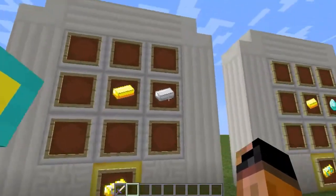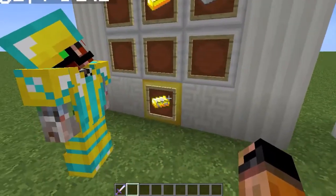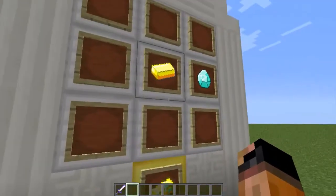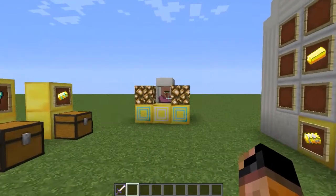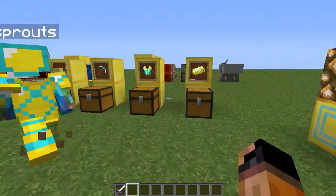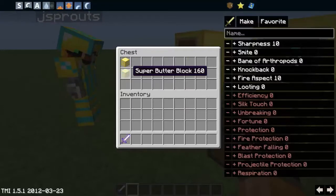Anyway, basically what this mod does: you can add iron or diamond to butter and make these ingots. This is like an iron-infused ingot, and this is like a diamond-infused ingot. And you can make these things to make awesome weapons and tools, and also these really cool storage blocks.